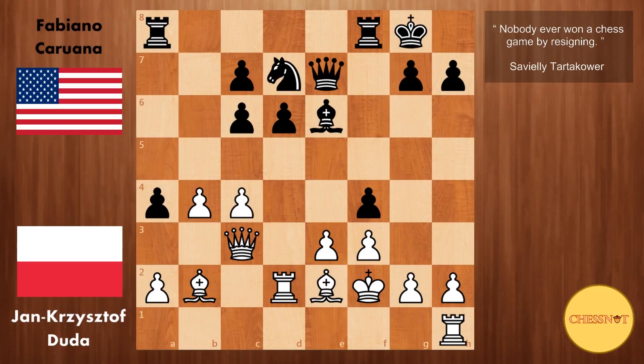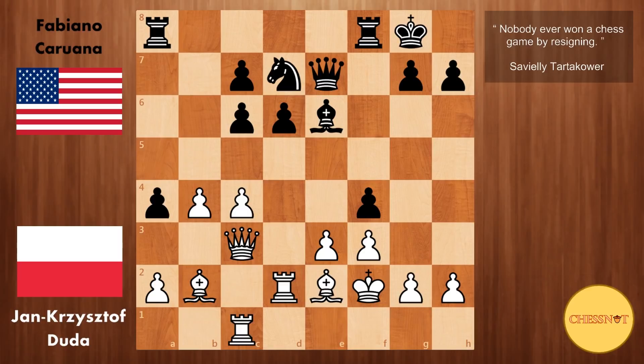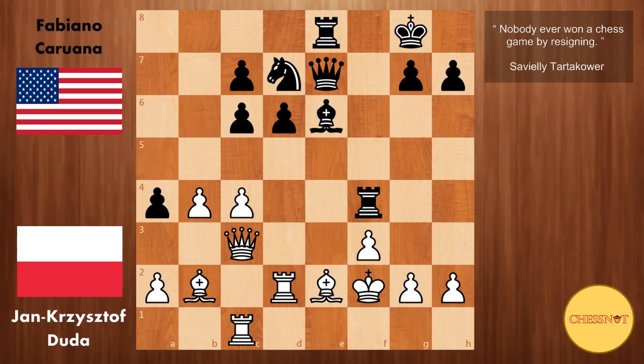F4 from Caruana. If white goes e4 then queen to h4 is very annoying — after king to f1 this rook is simply out of the game. So here rook to c1 from Duda. We have rook a to e8, bringing the rook to an open file. And here rook to d4 from Duda, a strange move which blocks this queen-bishop battery, trying to encourage black to take on e3. But taking on f4 is perfectly fine — after rook takes f4, king to g1, white is okay.